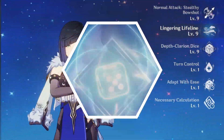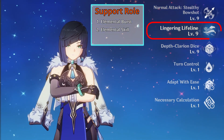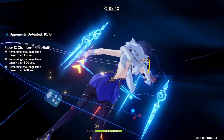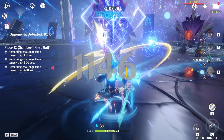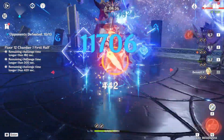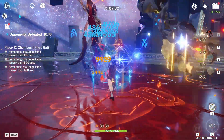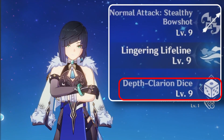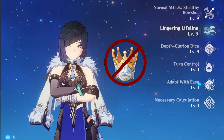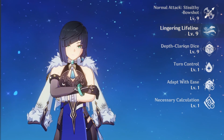For Yelan in a support role, prioritize her elemental burst, followed by her elemental skill and normal attack. I recommend maxing her elemental burst for optimal usage as it's her primary contribution to your team. Her elemental skill can deal significant damage, so maxing it will also be worthwhile. However, leaving it at level 9 is fine if you don't have enough Crown of Insights. Her normal attack can suffice at levels 1 to 6 for support purposes.